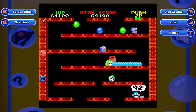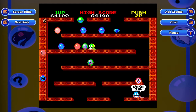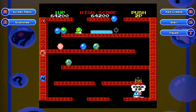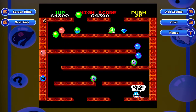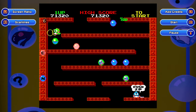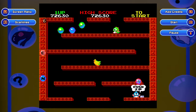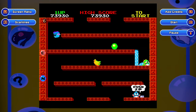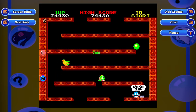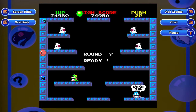Oh, silly git. Get that. So how do I do the... oh, I see. Oh, hurry up. Gotcha. Get the banana. Get the banana. Onwards and upwards. Right, okay. Round seven. I'll stop at round seven.